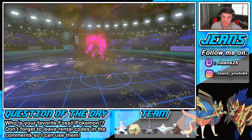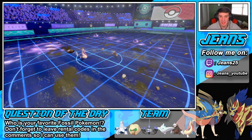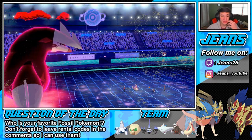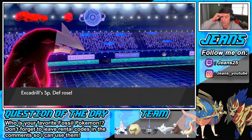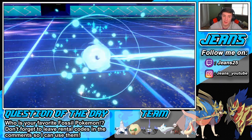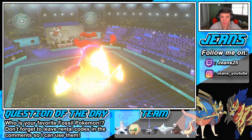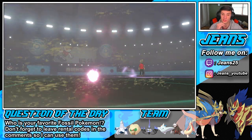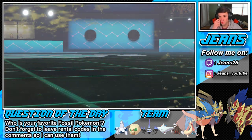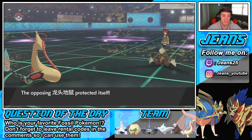Say bye bye to the Rotom — he's gone! Mold Breaker, super effective STAB — that's going to be game. He protected, wow, I'm surprised he didn't go for an attack. I wonder who was going to outspeed there. Let's say he takes out my Excadrill — he probably Thunderbolts, does mean damage with that Nasty Plot on my Milotic, then it comes down to Duraludon. But let's go — we should have this win right in the bag!